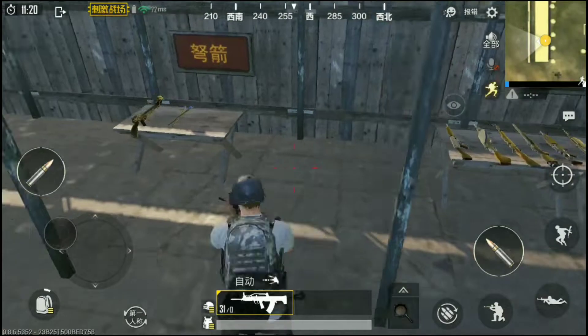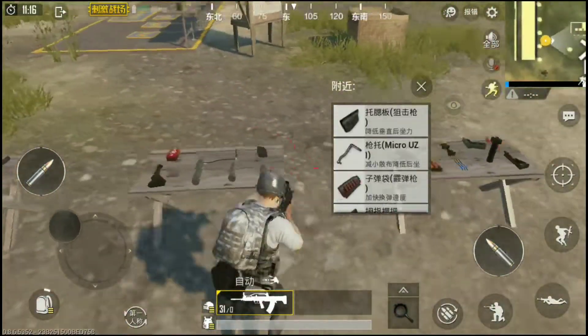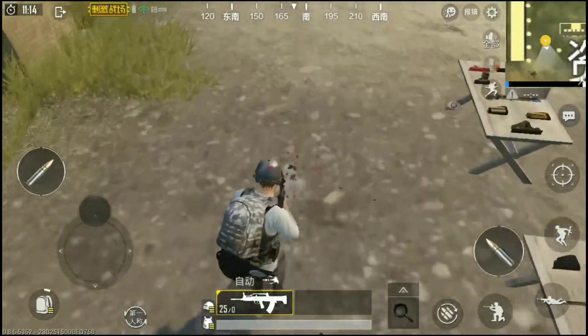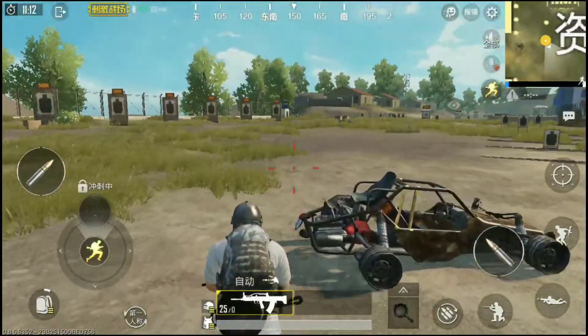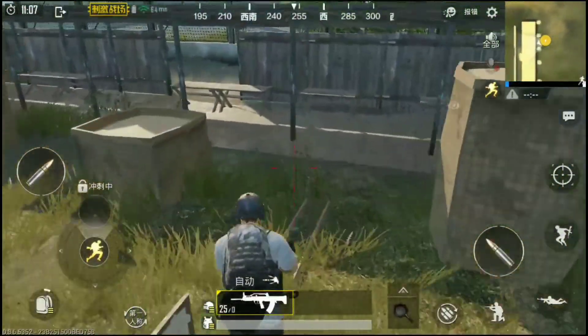Before we go, let's try and see if we can find the flare gun. If you can't find it in the world, then I believe the only way to get it is through supply crates. Let's just run around here real quick and check.